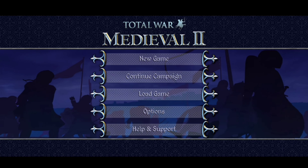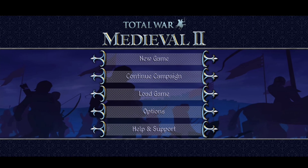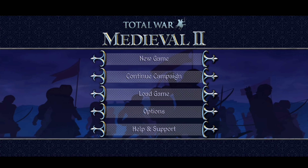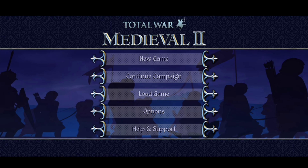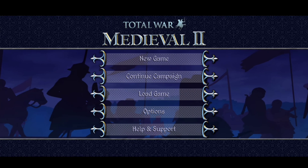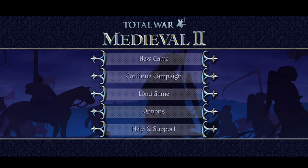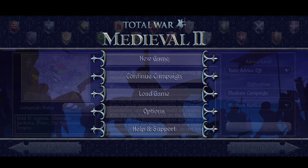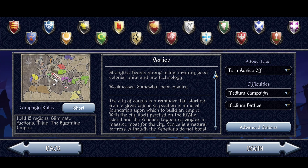Hey guys, this is Carl Franz Total War. Today I'd like to do a start and early game tips video for Venice in Medieval 2. Before we begin, I'd like to let you guys know that this is based on my personal opinion and my experience, and the campaign we're going to talk about is the short campaign. As you can see here, Venice is probably the first faction many players pick when playing Medieval 2 for the first time, making it a very popular choice.